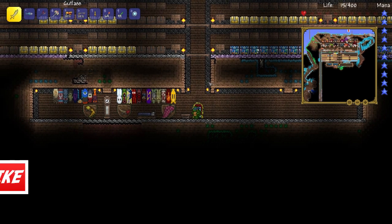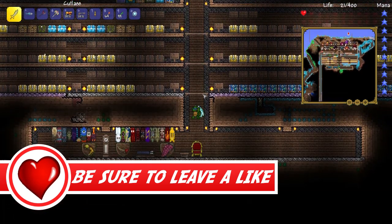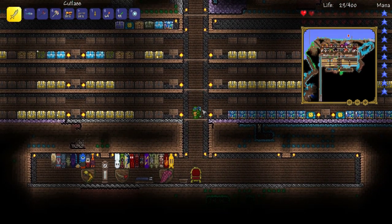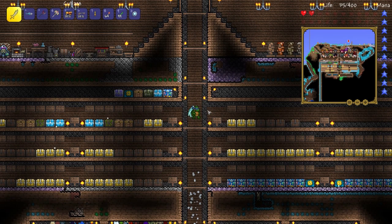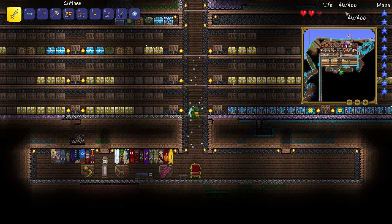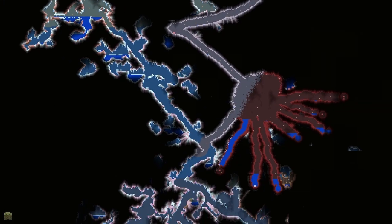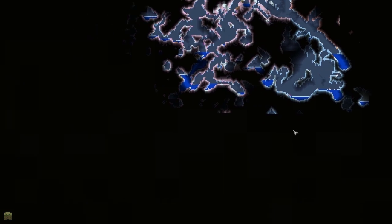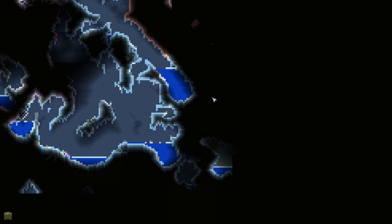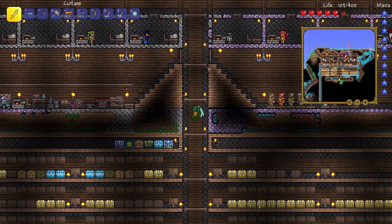Hey, what's up guys, Trex here and we are back in Terraria 1.2. About an hour ago I quit the game to eat food. I was exploring an ice cave in the hallow, which is why my health is very low. I was in this cave right here exploring, looking for mimics and ice skates.